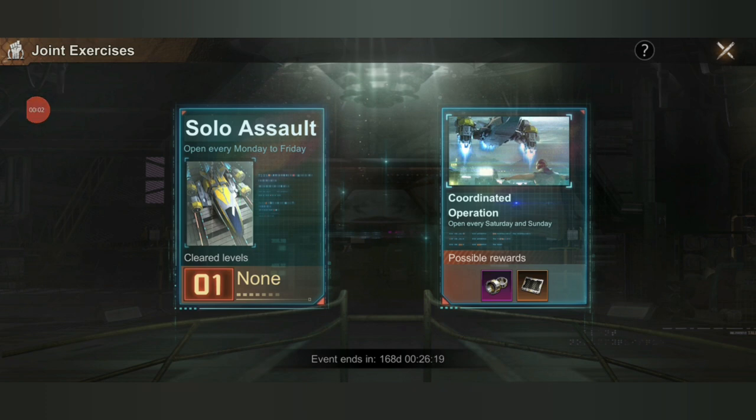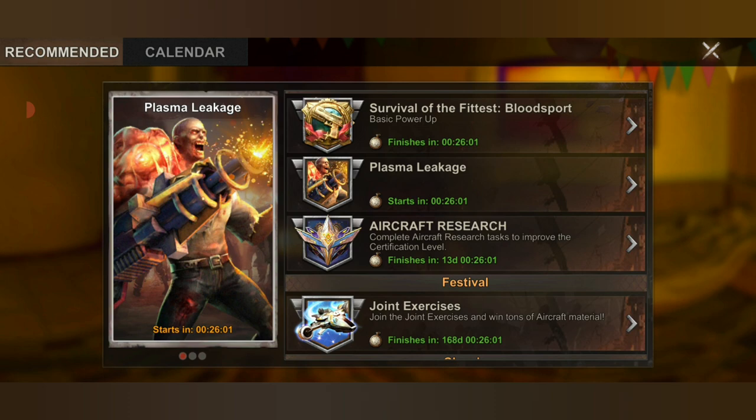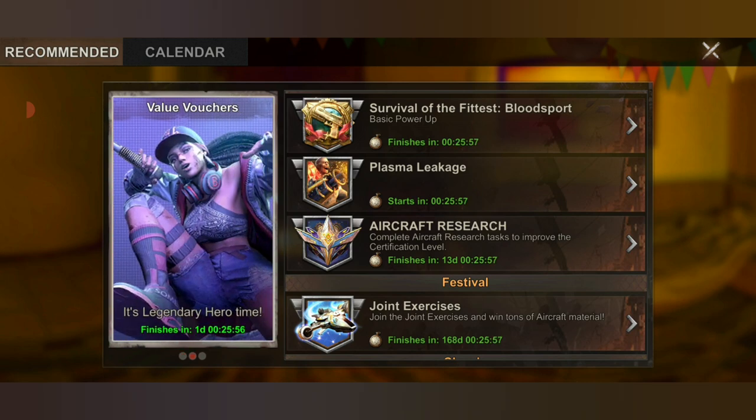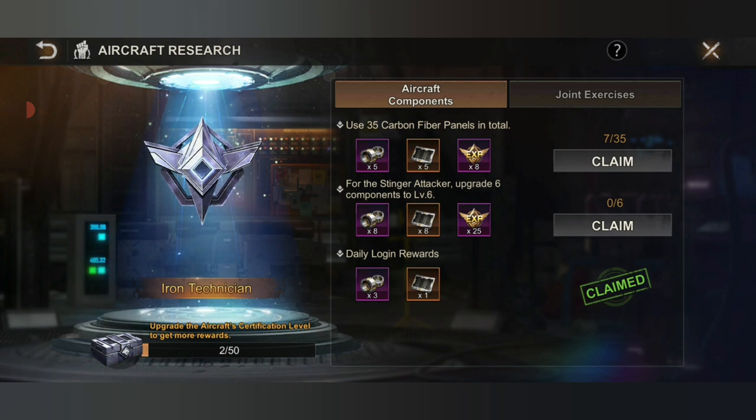Aside from the solo assault as well as the coordinated operation where you can get free rewards for the items you need to upgrade your aircraft, there is also another way to get free rewards. This is the new addition to the live server that wasn't active or shown in the PTR server during testing — this is the aircraft research. You have two options: aircraft components as well as joint exercises. Complete all the tasks and you will get a corresponding amount of carbon fiber and aluminum alloy. For aircraft components, you need to use 35 carbon fiber funnels in total, then upgrade six components to level six.